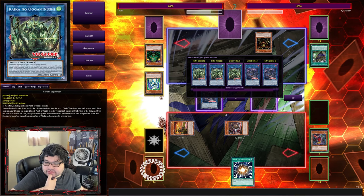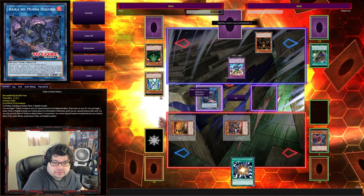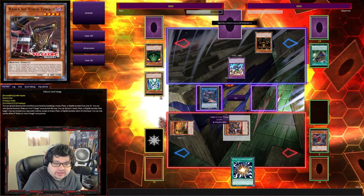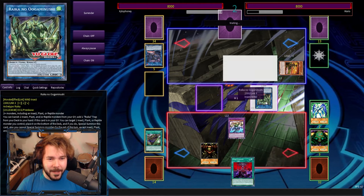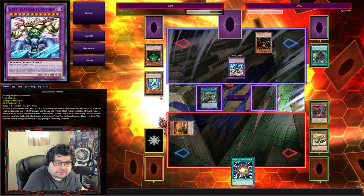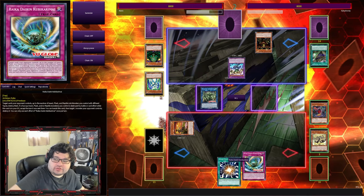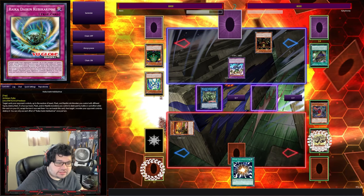I guess the best thing I can do is use Rika no Musha Dokuro and my Rika no Yorio Tokage to bring out Rika no Uzumoshi. That's a fun word. This allows me to banish two cards in order to place a Rika trap straight to the hand, which I'll set down.